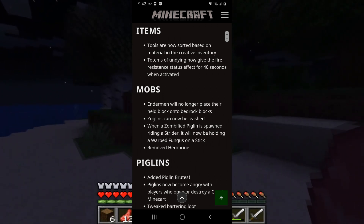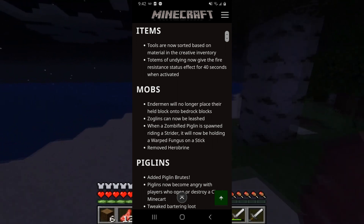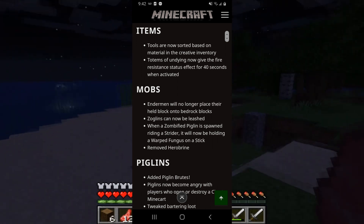Changes to mobs: endermen will no longer place their held block onto bedrock blocks. Hoglins can now be leashed.